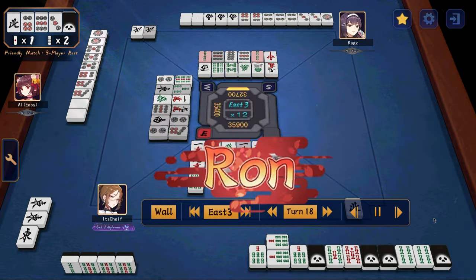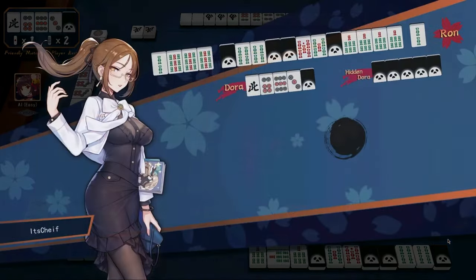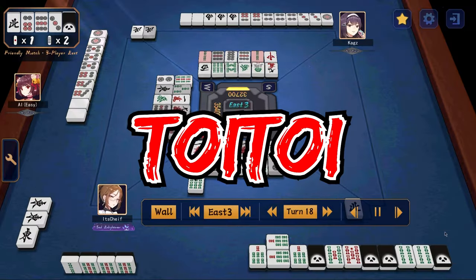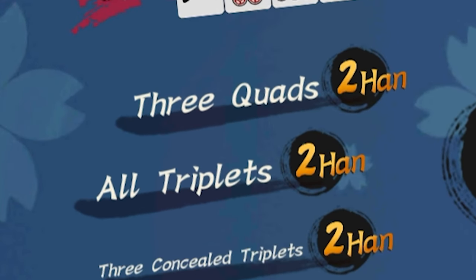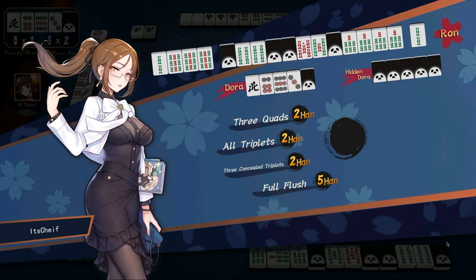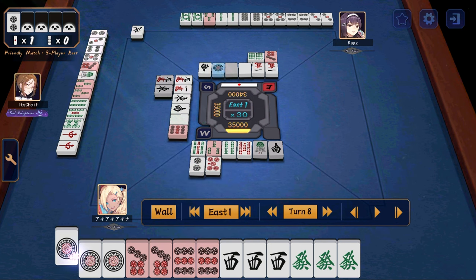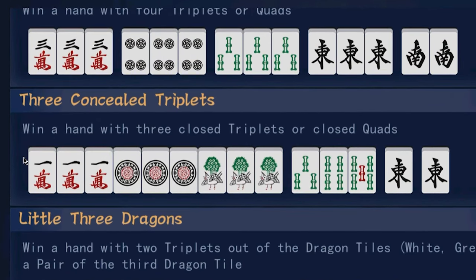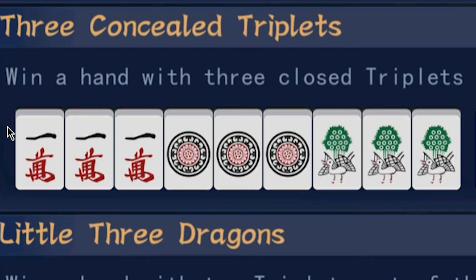Next is sankantsu, or three quads. If you call kan three times — it doesn't matter whether it's open or closed kan — you will get sankantsu, and they don't have to be identical like this example either. Next is toitoi, or all triplets. A little bit misleading because you can actually call kan, which is a quad, and it will still work. So as long as your hand is nothing but triplets or quads, you can get toitoi. Next is san ankou, or three concealed triplets. This is when you have three triplets that you have obtained entirely by yourself, so you did not pon to get these triplets. It does not matter if your hand is open as long as these three triplets are concealed.